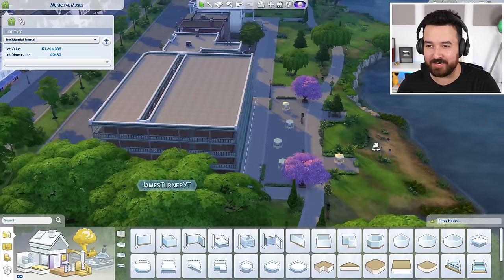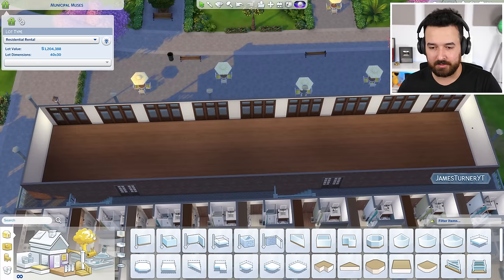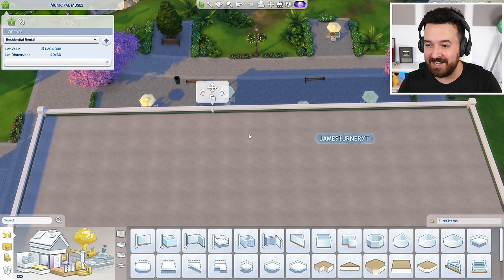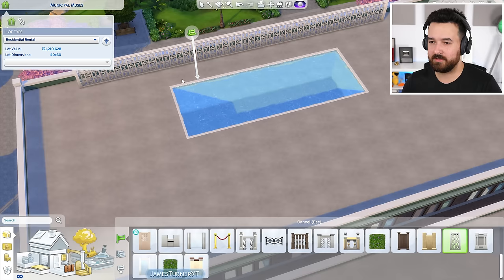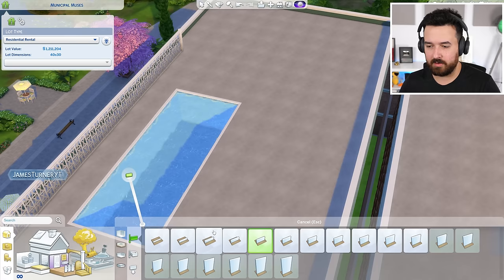One thing you can do in apartment buildings is have a shared space. I feel like we need somewhere for all 100 of us to hang out. So I think we can do a rooftop pool. For some reason I couldn't make this my 100th apartment. What I can do is go to the next floor and put a pool on it. I can't build any walls up here because this is actually the fourth level, so I'm just using this taller fence — I like it set back from the edge. On the sides we can still use half walls.